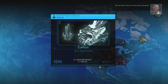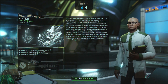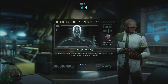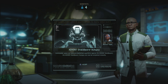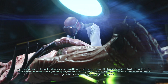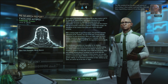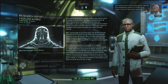We've made a number of new discoveries — plasma rifle and powered armor. Lost autopsy is instant, as well as Purifier, Shield Bearer, and Faceless — so let's do all those. This is going to give us a Mimic Beacon which is actually quite useful. I used that a lot in my last playthrough which was on Legend.